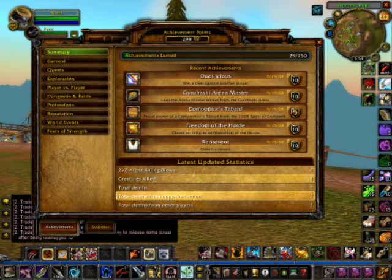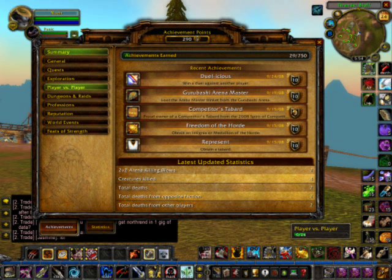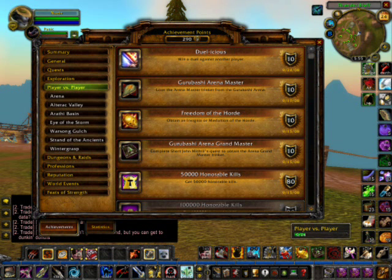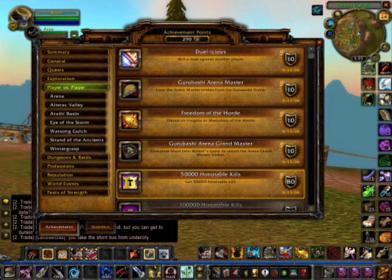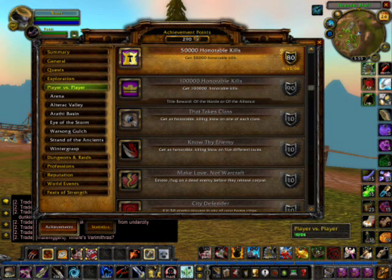Achievements — they're decent to just play around with. Gurubashi complete, get a tabard, good for you. Gulf Clap, 50,000 HKs, good for you as well. To get 100,000, it's a pretty cool one you get — 'of the Alliance.' So looking forward to that if I ever make it.